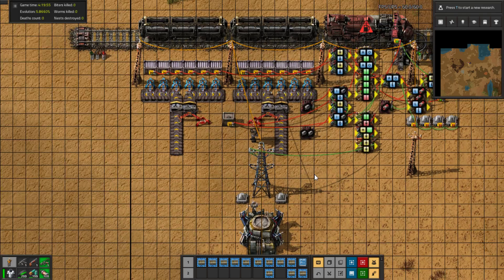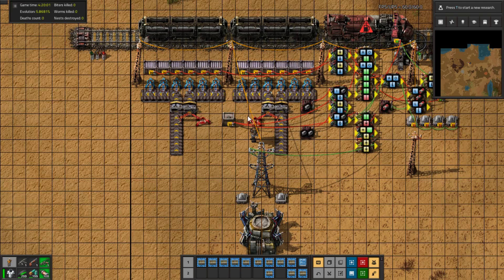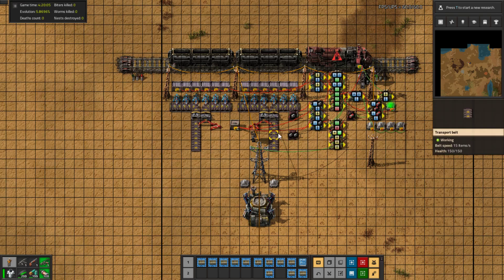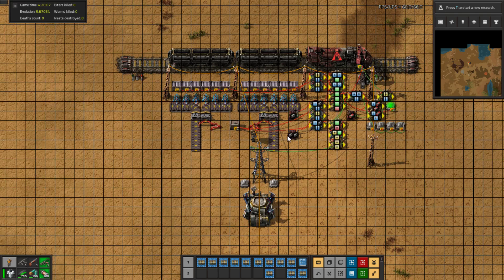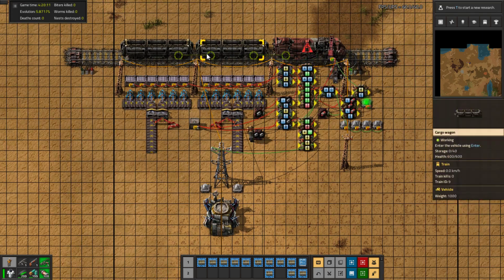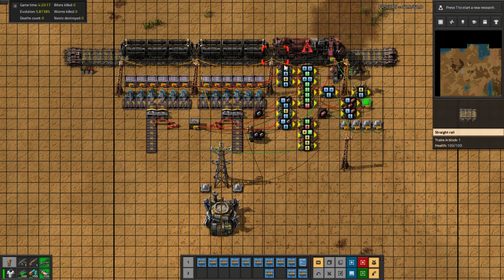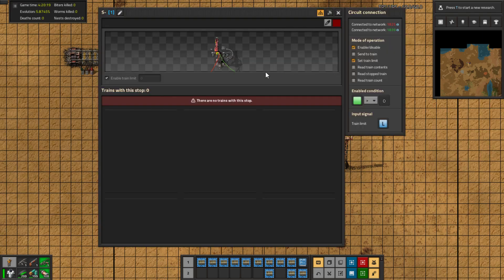Hello guys and welcome back to the channel. Today we are looking at the game Factorio. I'm going to show you one of my smart supply depot stations. Normally nowadays people try to make auto-requester and auto-supply depot setups, so there is a supply station, requester station, and depot station, all with a similar naming convention.